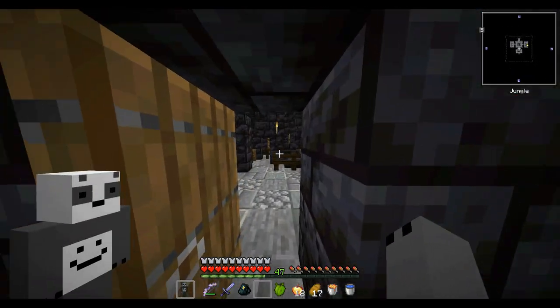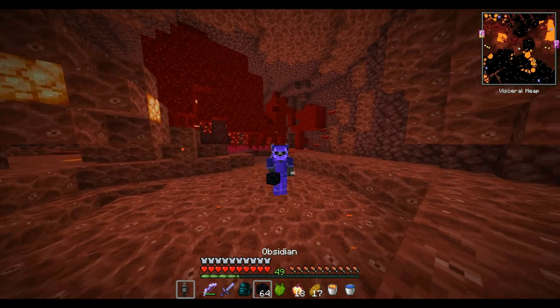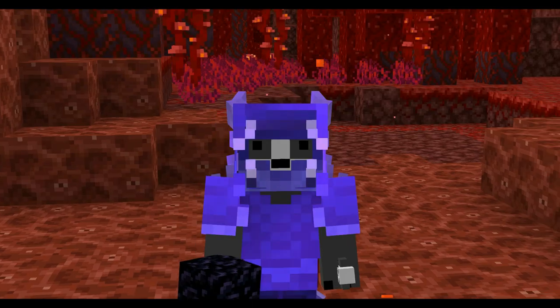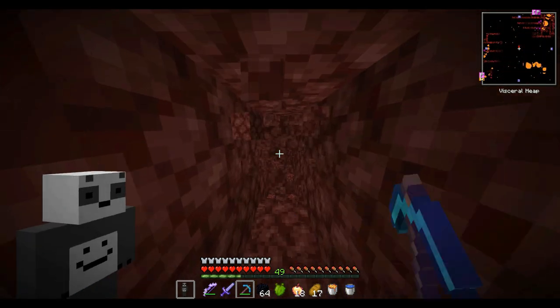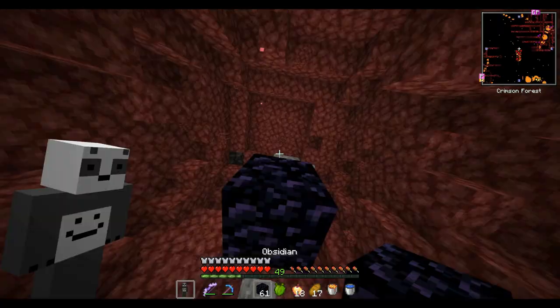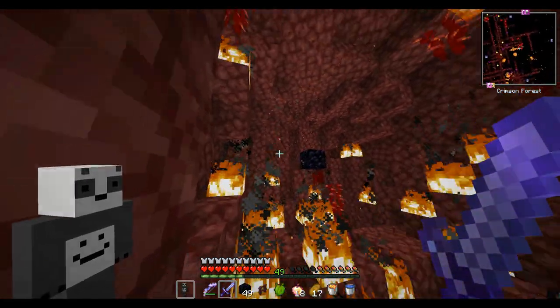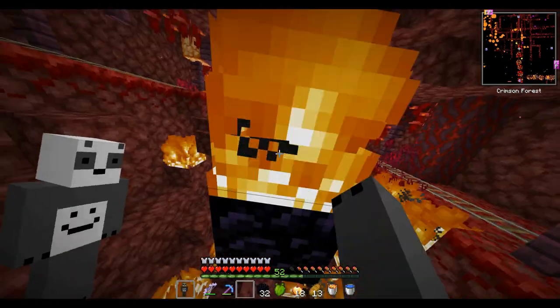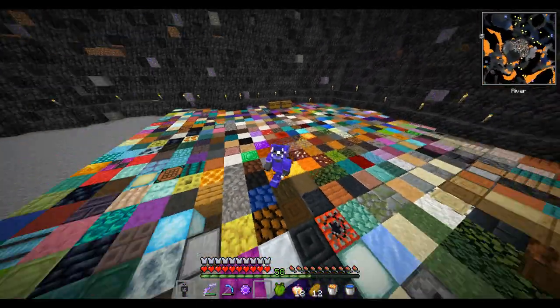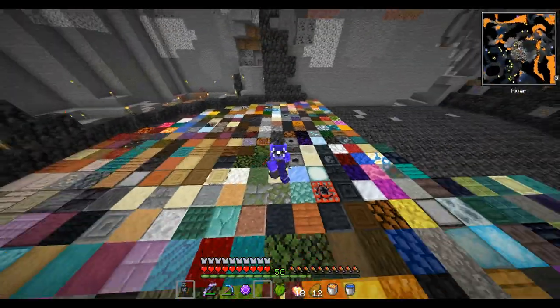Before I go hunt for ancient debris, I want to make sure we don't already have some in storage. We have 10 netherite scraps. I'm in the nether with a backpack full of beds and a full stack of obsidian — time to get that netherite. We gotta make sure we are at Y level 8 to 15. We are at Y level 10, so let's just start exploding some beds. I'm just gonna go through all the beds and see what I can find. If that doesn't work, I'll go to the scavenger tactic — just going to people's bases and looking for netherite. After all the beds that I've used, I only managed to get 16 ancient debris, which is not enough. So I'm gonna go look around in other people's bases for some netherite.